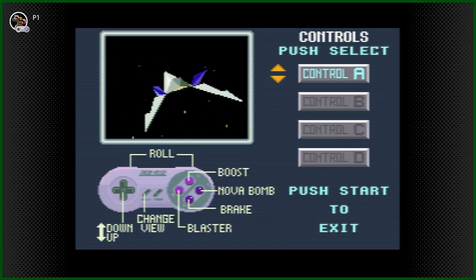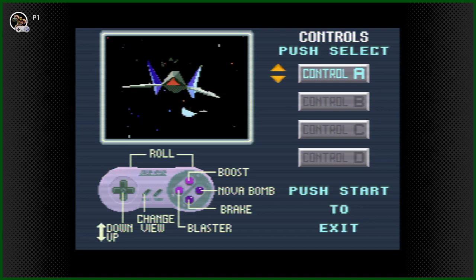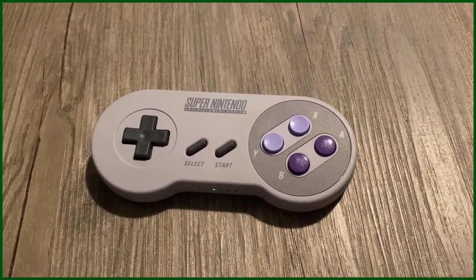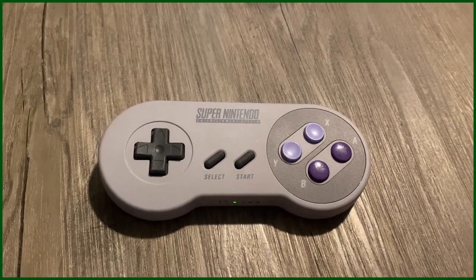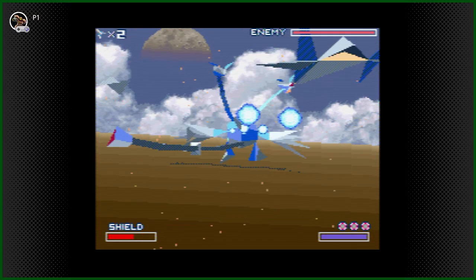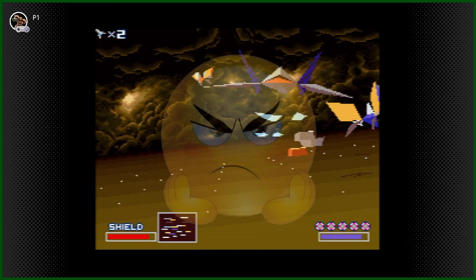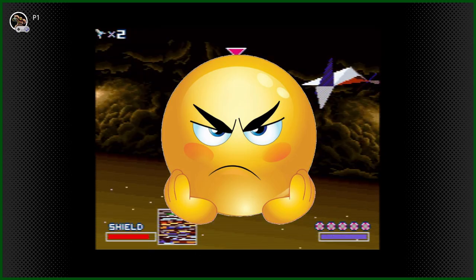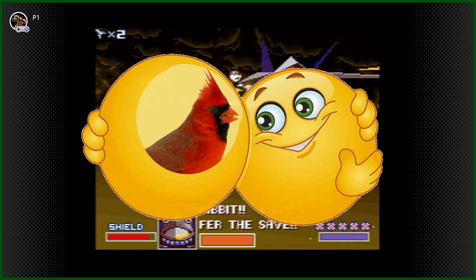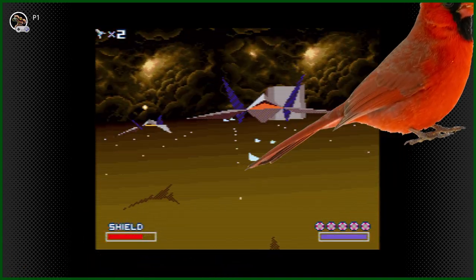Don't get me started on the controls. I really wanted to play how the game was intended, so I used the official Super Nintendo Switch controller. Controlling an aircraft with a d-pad is the equivalent of a bird knocking on your window every morning to wake you up — at first it absolutely sucks, but eventually you get used to it and even start to cherish the bird, though at times you really wish the bird would just fly away.